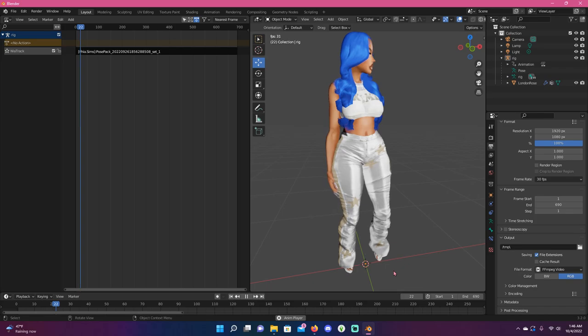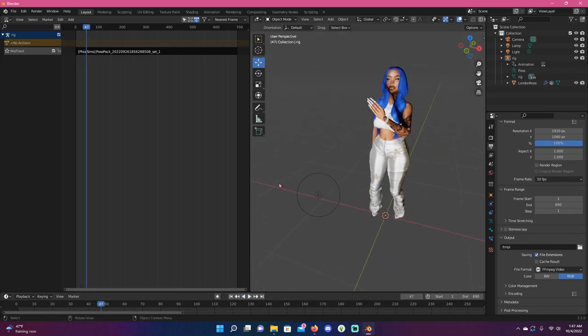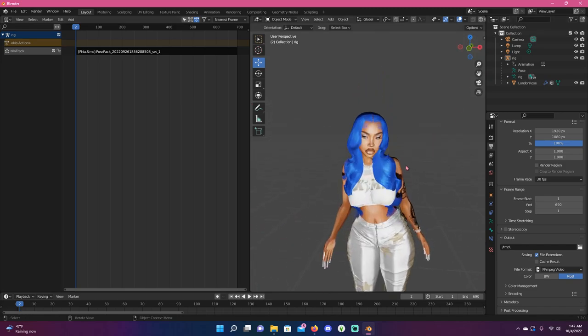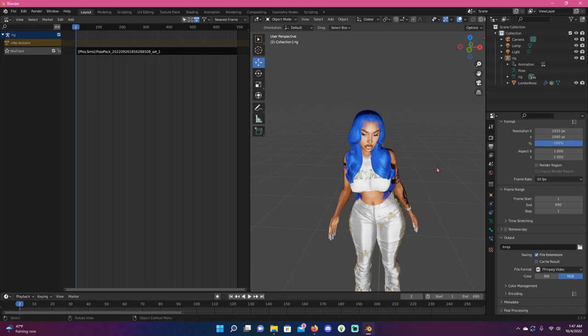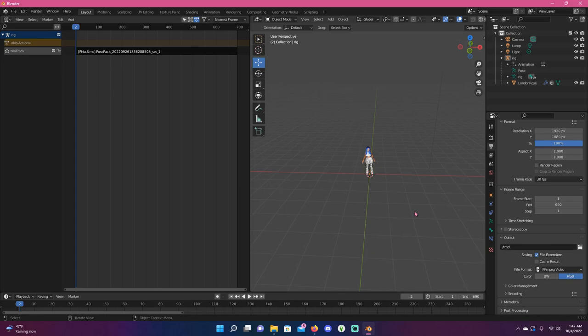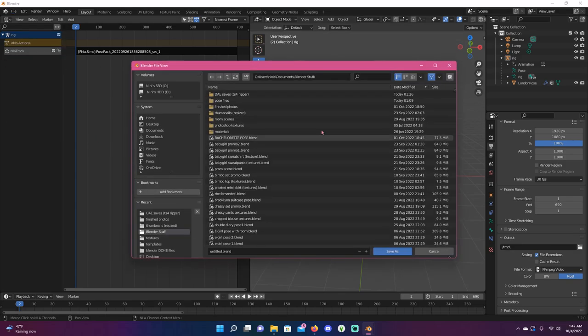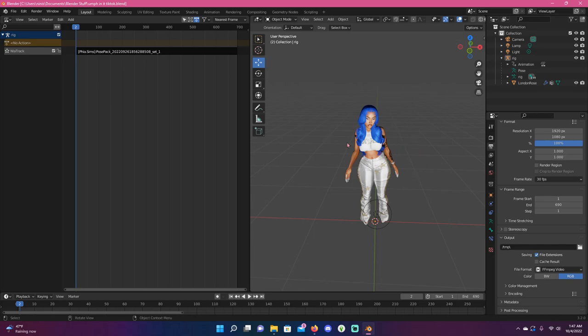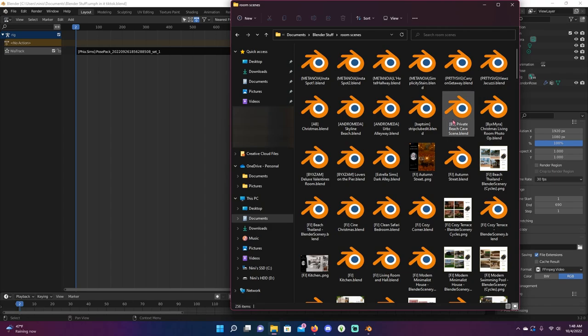It played the entire animation — that is what we want. We want the whole thing, nothing cut off. Now that everything is set up, save this file somewhere you can find it again. Next I'm going to find a simple background or scene, import this Sim along with the animation into that scene, and that's where rendering will start.